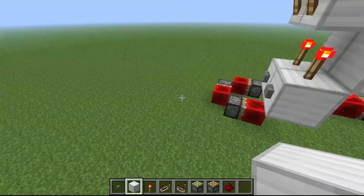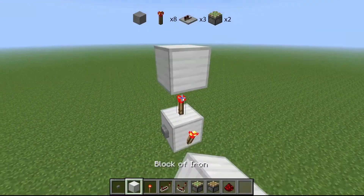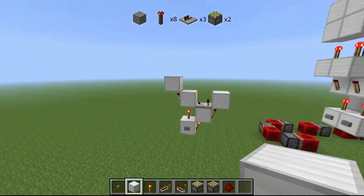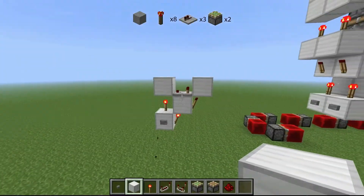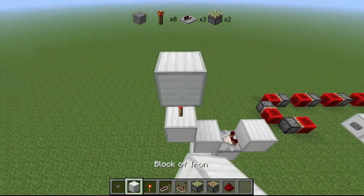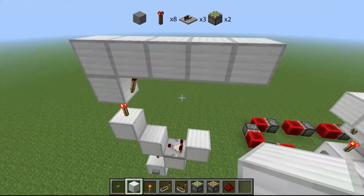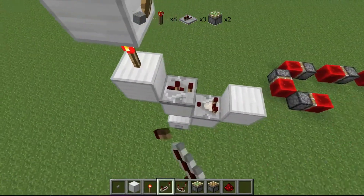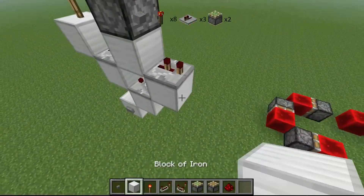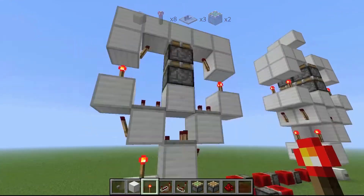Let's get started before I screw things up too badly and have to start recording again, because this is my third time trying to do this. So you want to make a sort of triangle thing like that. Then you place your comparator or repeater there. Redstone torch — and that should turn off. Block. Torch. Block. Torch. Then you want to make your floor, or leave your floor there if you're in survival. Then put that on three. Block. Piston, piston. Repeater on two. And then block. Torch. Block. Torch. And then you could leave it like that, and when you activate it, it should fix itself if you did it correctly.